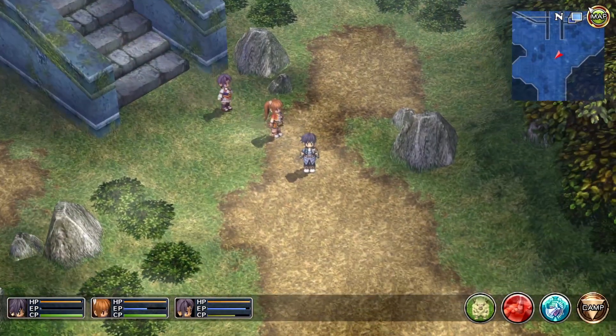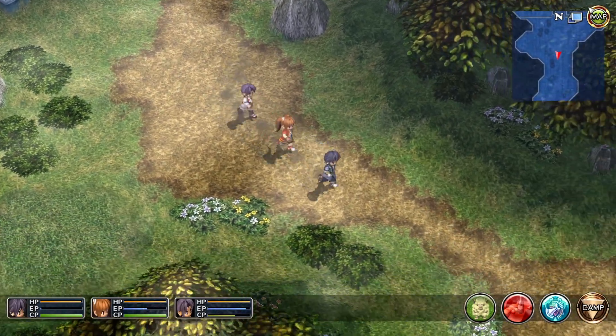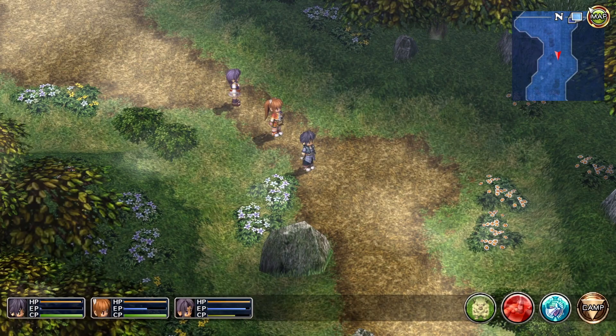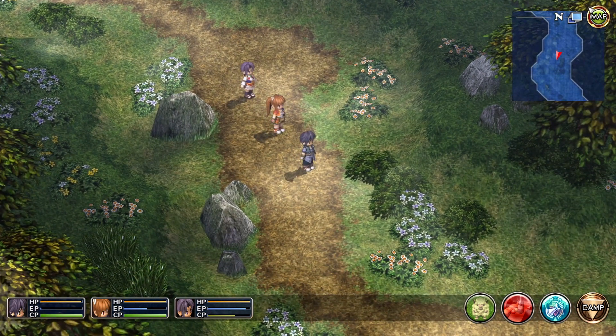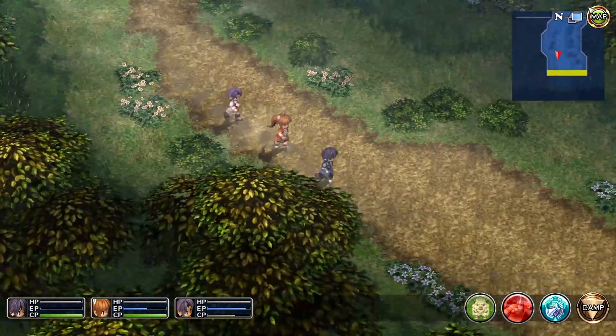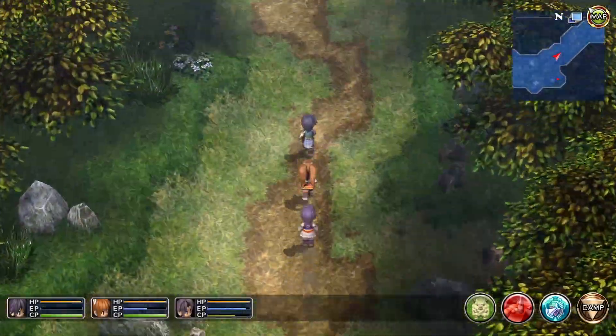There was nothing else to get in there, so hopefully you were able to follow along with that guide to grab all of the chests. The Scent Orbment is kind of useful — it basically nullifies the Haze Orbment, which you might think is useless because what's the point of running both? But it allows you to get some pretty good wind magic at this point in the game. Anyway, we're going to head over now to Erletten so we can do some of our requests — I'll cut the video until we get there.